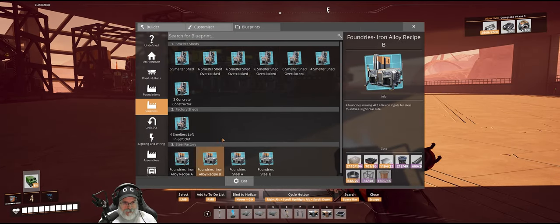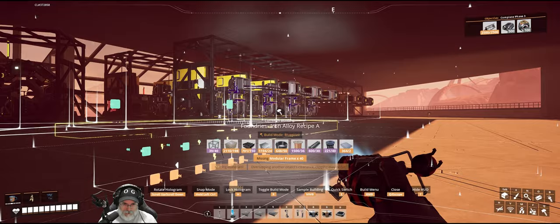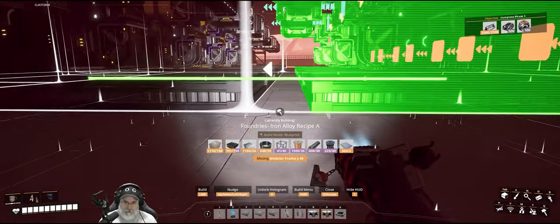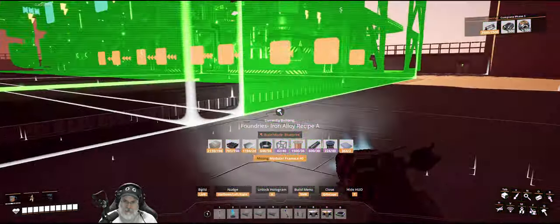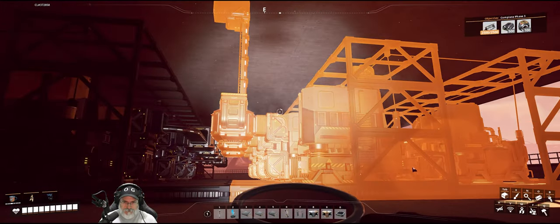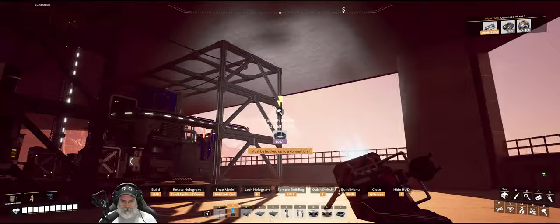Let's go back over here, go into blueprints, and grab the foundries iron alloy recipe A. Let's lock that and nudge it so those butt up against there. I believe that's correct — let's build it. Looking good. Why don't we connect the power from that one to this one to link those in.